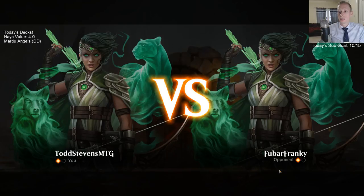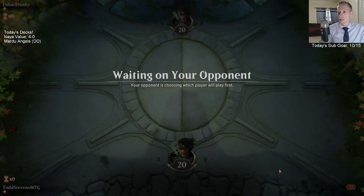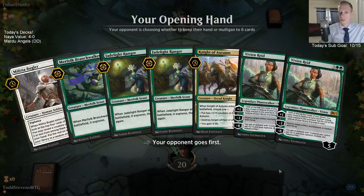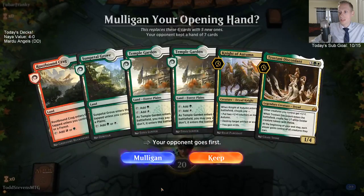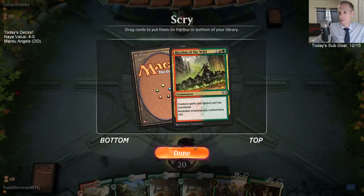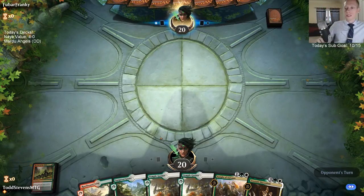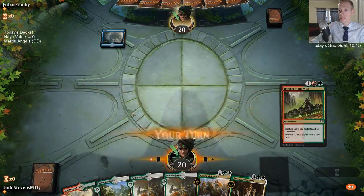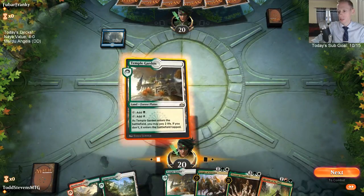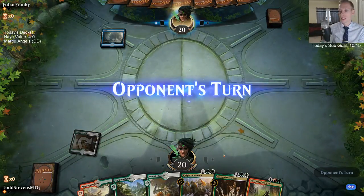Then after that we're going to two more decks but I don't know what we're going to make yet — we're going to build some decks here on stream after playing these leagues, and kind of see what we want to build. Growth Chamber Guardian with Hadana's Climb and also with Zegana in that deck — kind of make it a +1/+1 counter theme. That sounds pretty fun, probably play that.